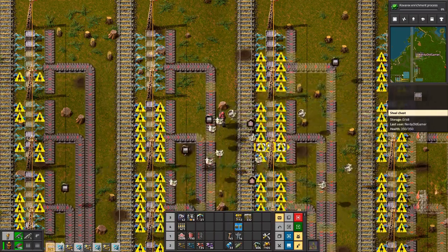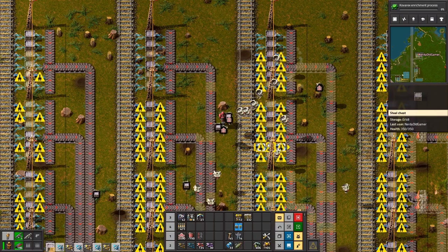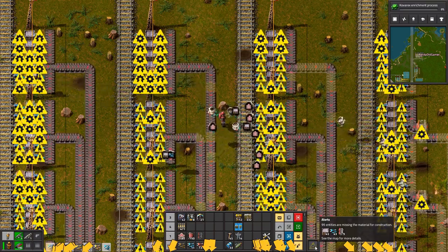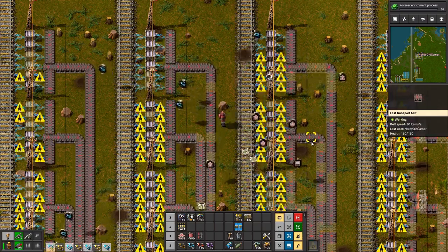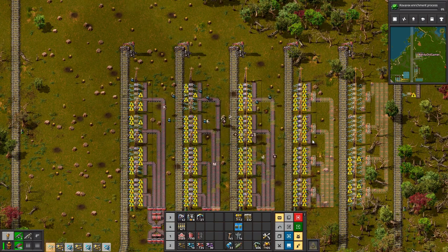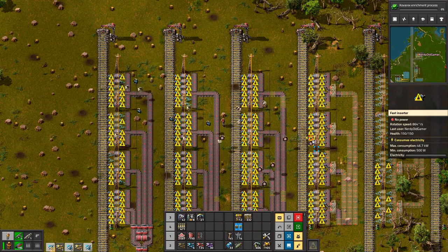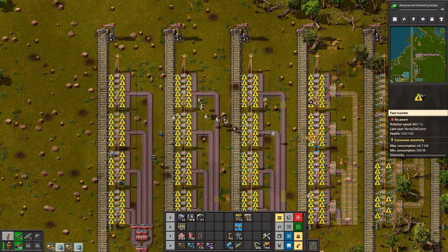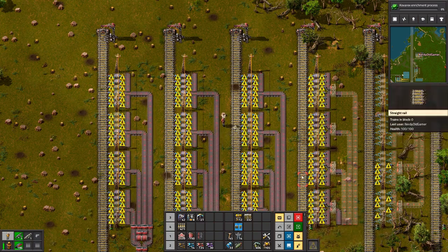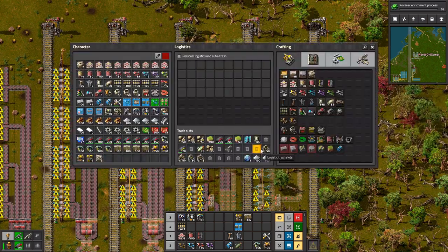We need seven power poles and we need more fast inserters. So you've got loads missing - if you mouse over that alert you actually see them on the screen where they are. It's a nice feature - not something I realized before but now I've seen it I think it could be quite useful. You're running around going, what are you complaining about now? We are almost ready to bring this entire facility on - this fully operational circuit facility.